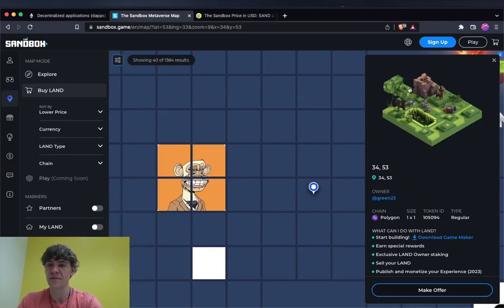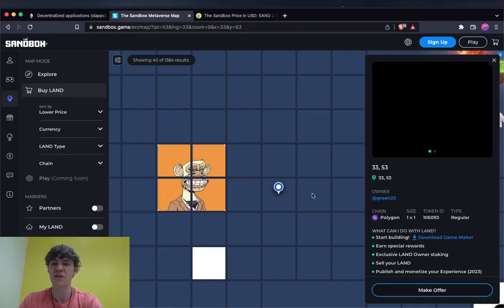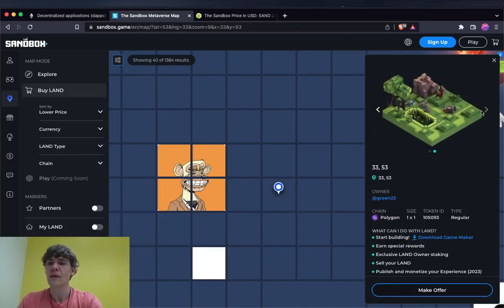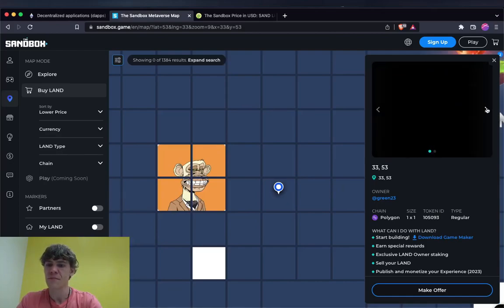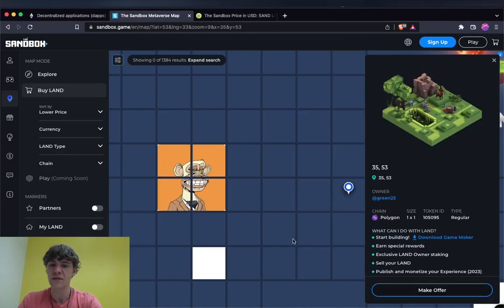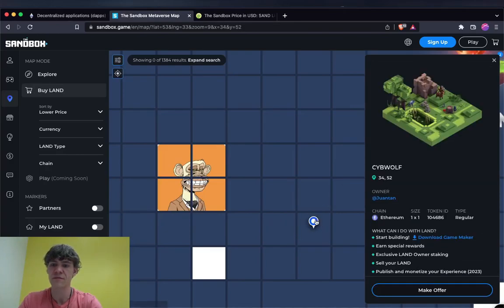Each one of these little squares comes with a plot of land. These are on Polygon and Ethereum.